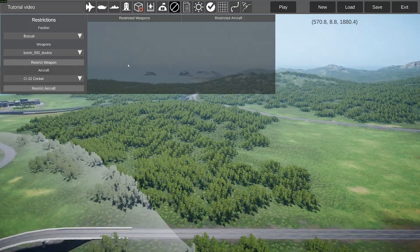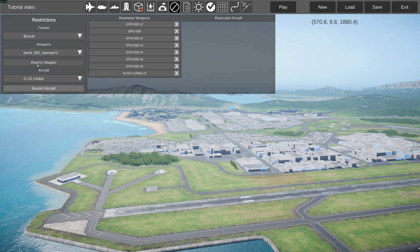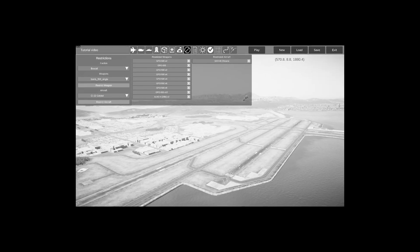Then we have the restrictions menu, which restricts the selected team on which weapons or aircraft you don't want them to use — they just won't be in the list. For example, we don't want 20-kiloton cruise missiles, we can restrict it. Or we can spam this and restrict everything. Same goes for aircraft — if we don't want the Chicane, we restrict it. Good, because the Chicane sucks.